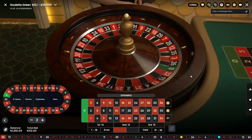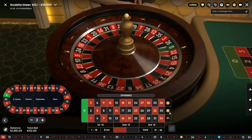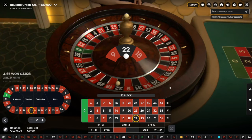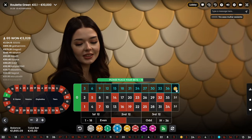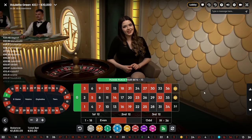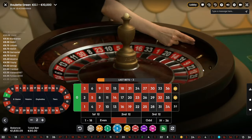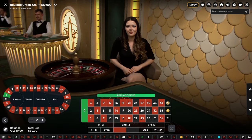Next one would be 50-30 if we lose. 50-30. No luck! 50-30 — it's strange because we're betting with two dozens. So now we're betting on two dozens which means we're betting more money. Next would be 80-50.